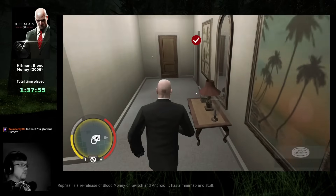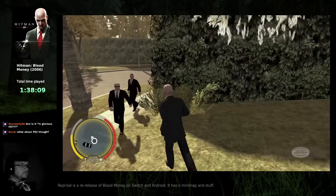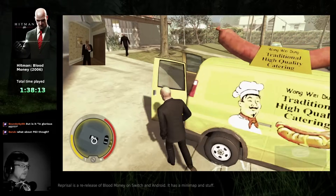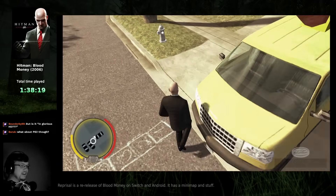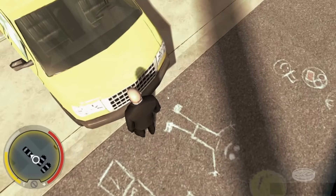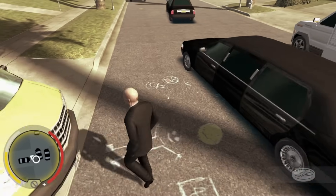That icon for objective complete is so ugly. Let's see if this car is on the minimap in the correct place. My own icon is quite big so it's hard to tell. I don't think it's quite in the right place, actually.